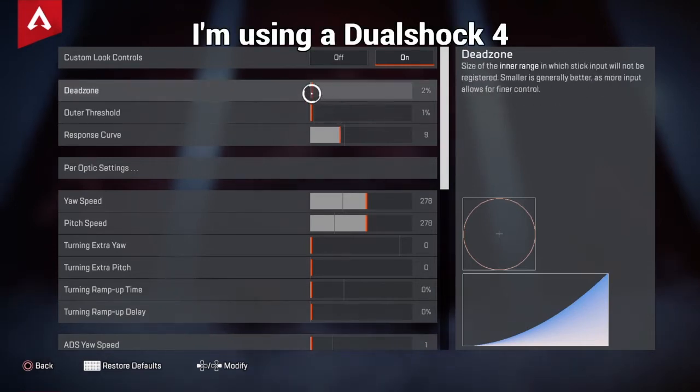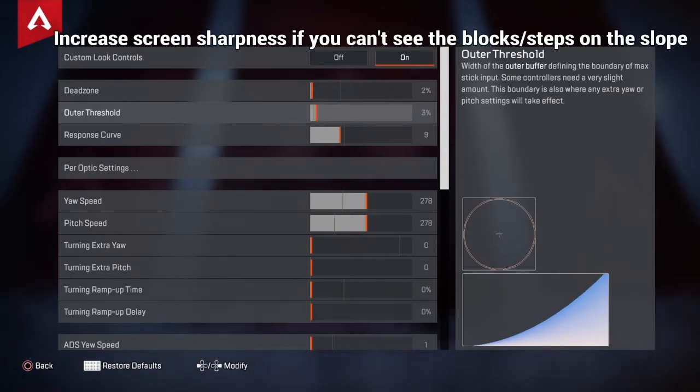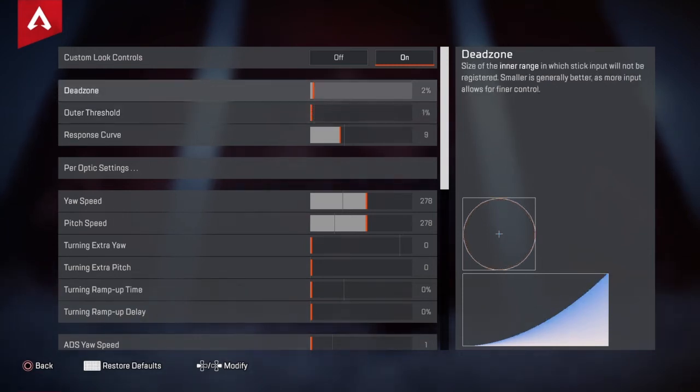The dead zone of my controller is two percent. While playing at nine response curve I went through all of the two percent dead zones available to me. There are two two-percents that turn into fours and three two-percents that turn into fives. At the current two percent I'm at, everything behind eight moves, then seven and everything but eight moves — I call this back half, front half. The acceleration pattern I'm looking for is not available at default nine with the two percent dead zones.